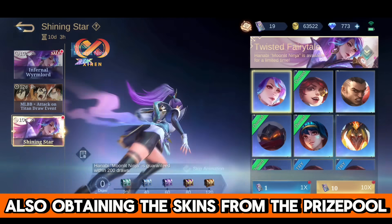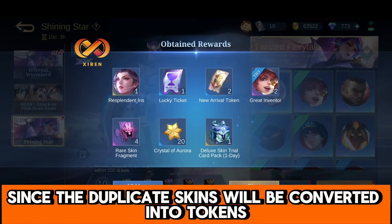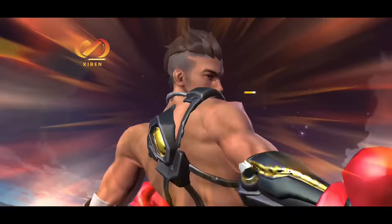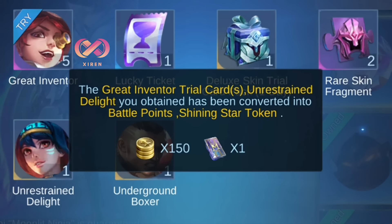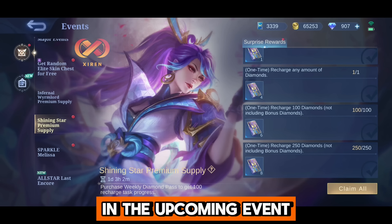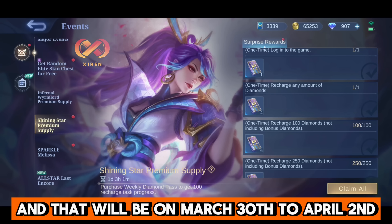Obtaining the skins from the prize pool will also help you draw more, since duplicate skins will be converted into tokens. Let's proceed on how to save diamonds in the upcoming event. This event has only 1 phase with 29 tokens, and that will be on March 30 to April 2.